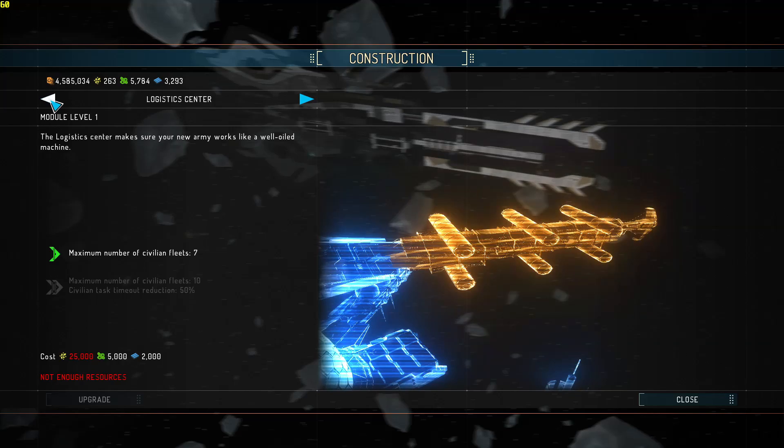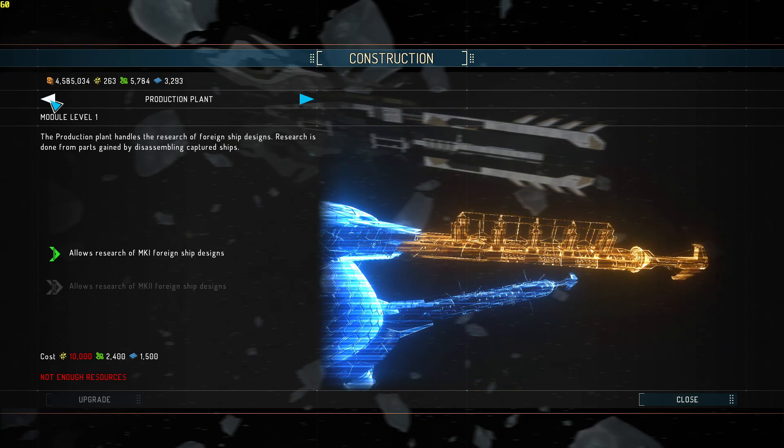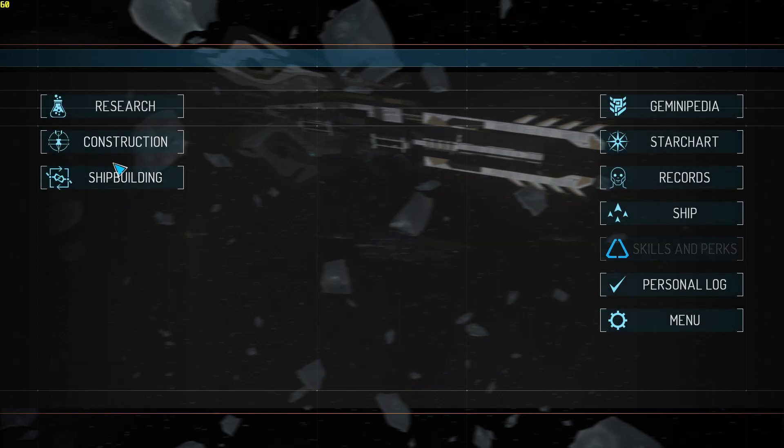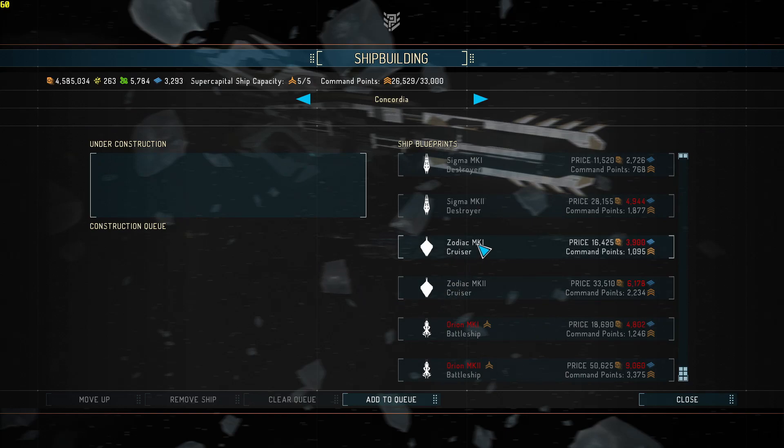We might want to bump out the maximum fleets. Research of the Mark II designs - the really good thing about that is the Mark IIs... You look at a Mark I and that's what it costs. The Mark II, which is the stronger rebuilt variant, is almost twice the amount. You definitely want to get the stronger variants. Because I've got the stronger variant for the battleship I've been making versus the base ship.